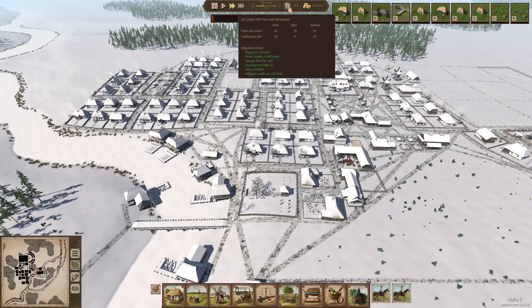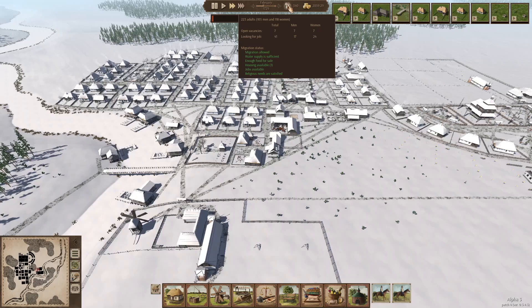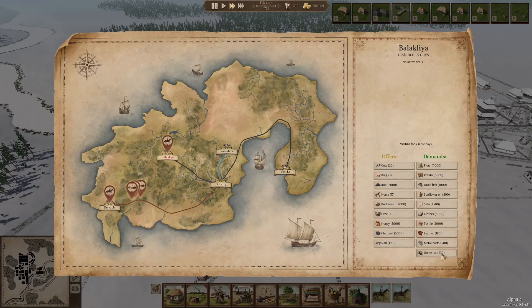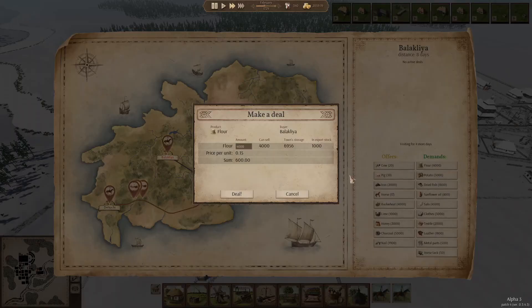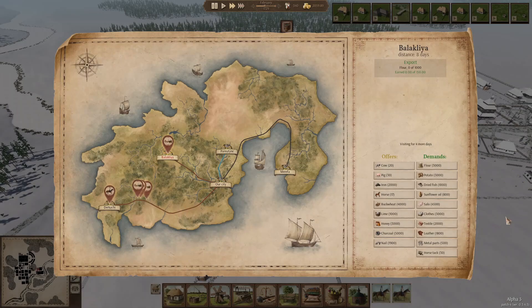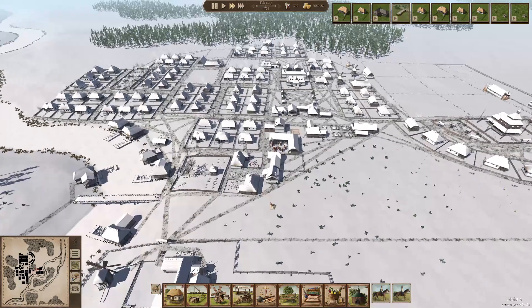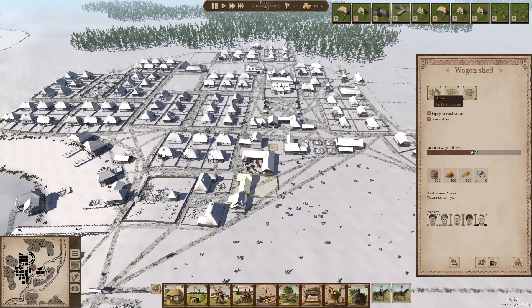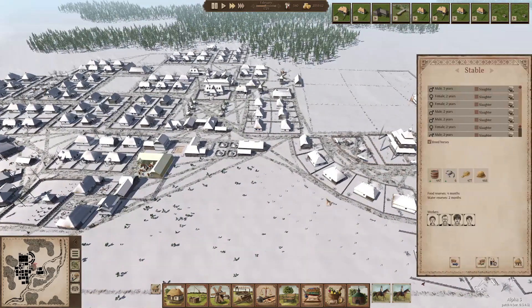Another village house is done. We have a house available, we have jobs available, so a new family can come and live in the village, which is good. I like that. Soon enough the snow will go away and our farms will start to sow again, which is nice. Let's sell some flour - we have plenty anyway. Let's await the leather, and then they can start to produce horse tack and we can get wagons.